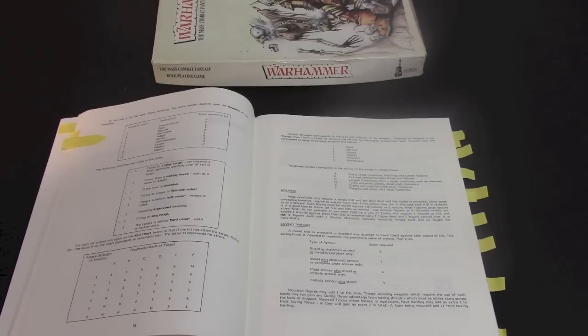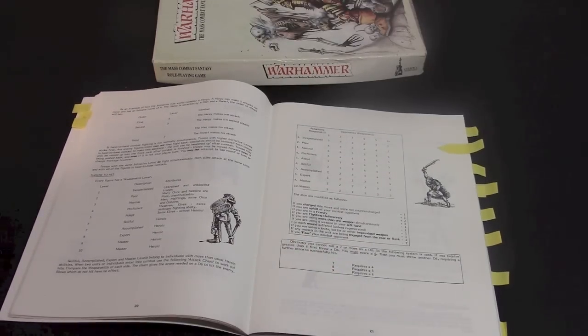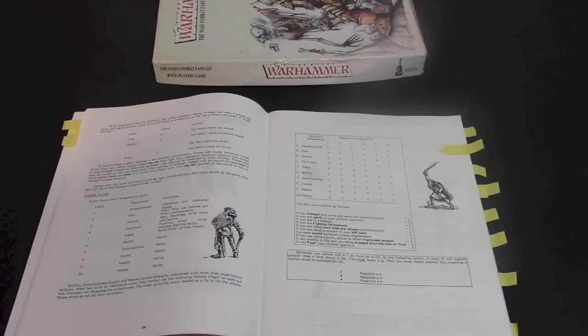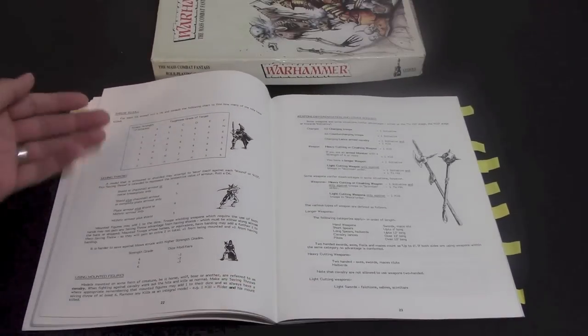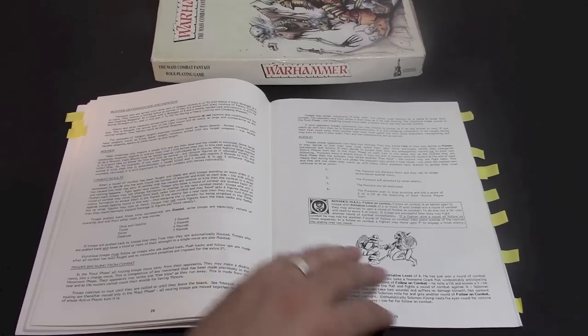The only thing that's really changed is the numbering system. Now we get to the combat section, still very familiar to anybody that's played Fantasy or 40K in the past 20-30 years. The turn order is similar: order of attacks, throw to hit, throw to wound, your saving throw, and your combat result. One thing slightly different — if you have equal weapon skills to the person you're fighting, you actually hit on a five instead of a four, so that chart did shift over time. It goes over weapon types, monster rules for combat, combat results, troops breaking, and then the rally and running phase.